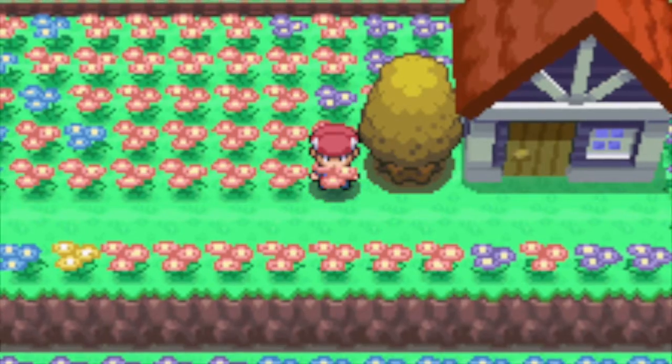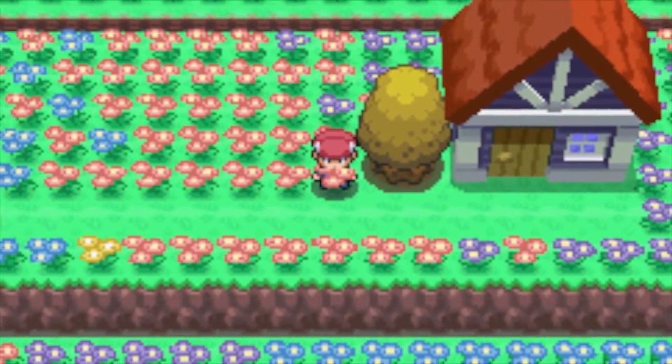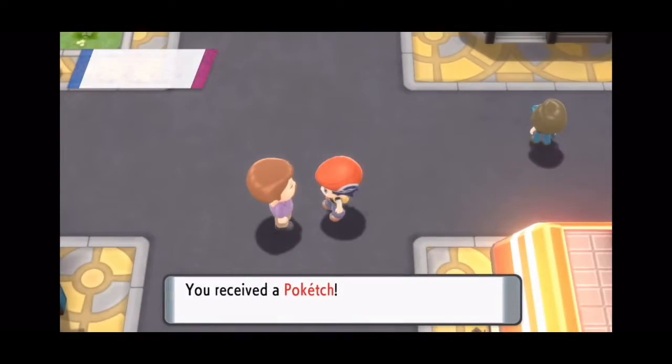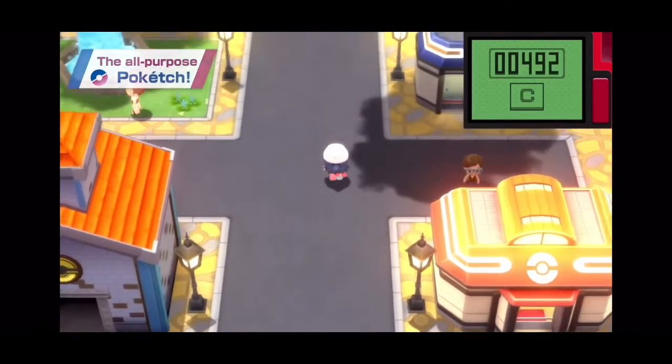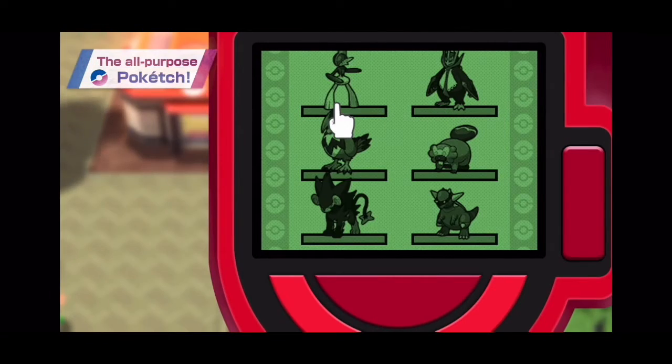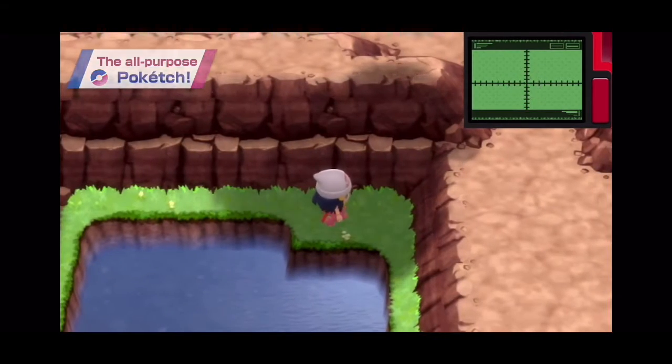Let's just hope they're not as tedious as they were in the original when it comes to catching certain Pokemon. Plus, we also see the return of the Poketch, and instead of being on the bottom screen, it's on the top right hand corner. It has all the original apps such as the number of steps, your Pokemon's health, and the dowsing machine.